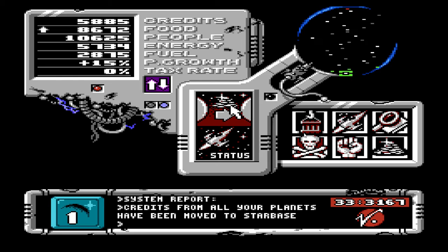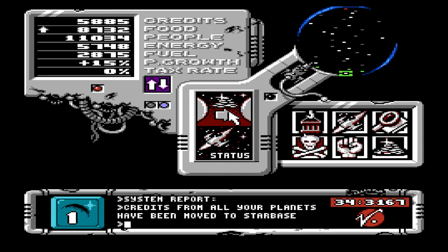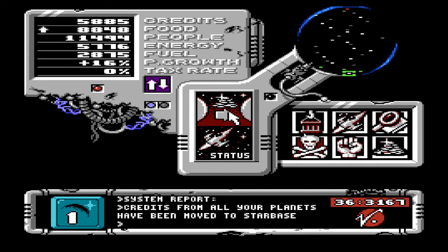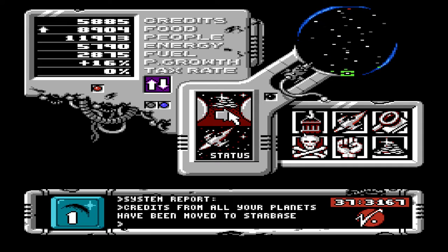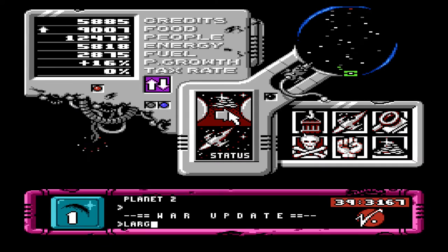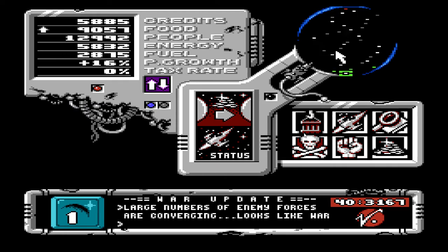That one's formatting. Alright, so we have under 6,000 credits. So people are increasing to just over 11,000. When it gets near to like... yeah, maybe less than 30,000, like high 20,000, just under 30,000, I'll start bringing up the tax rate. And I have to keep an eye on it. So if I let the population grow to 30,000... population level's critical on Planet 2. More update. Large numbers are converging. Looks like war.